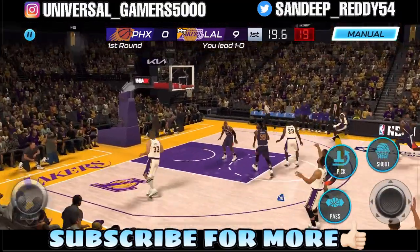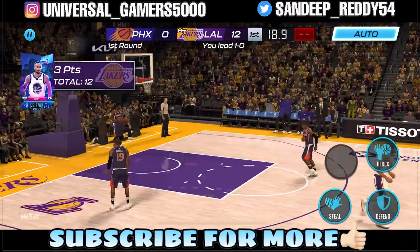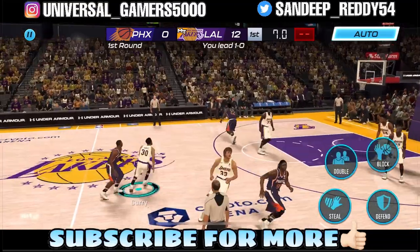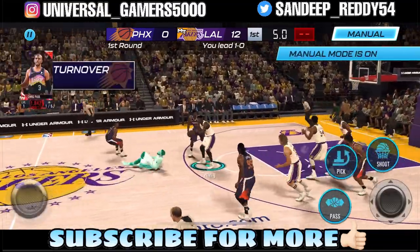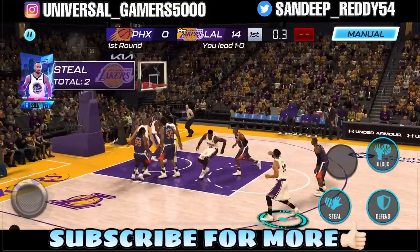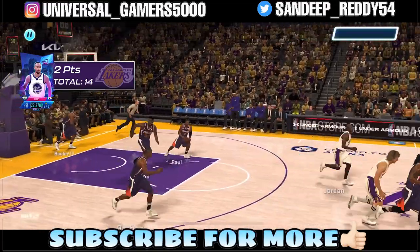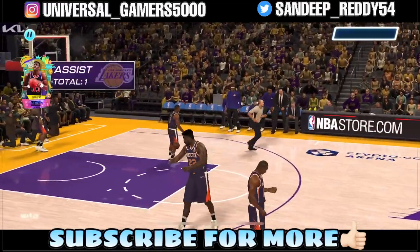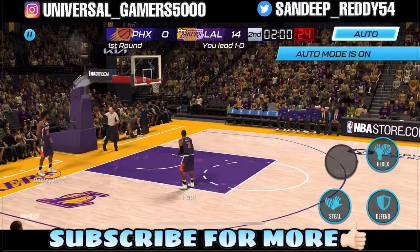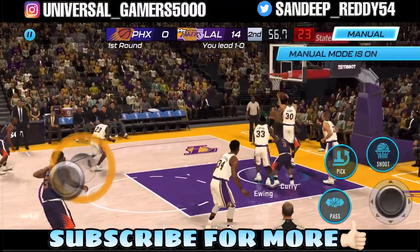Steph on the fast break with no one near him — go release, easy score. He's already got 12 points just like that. Three seconds remaining in the first quarter, a deep two pointer — let's go! He got 14 in the first quarter. That's a perfect end to Q1.